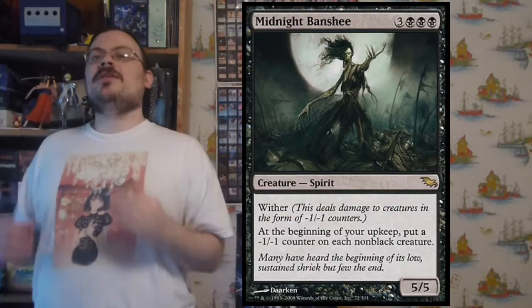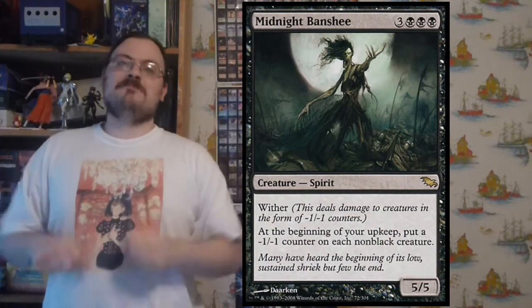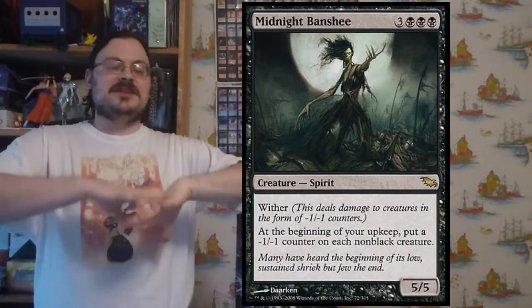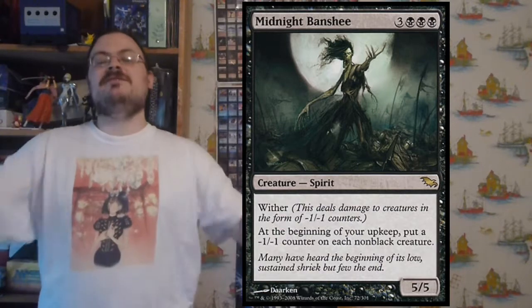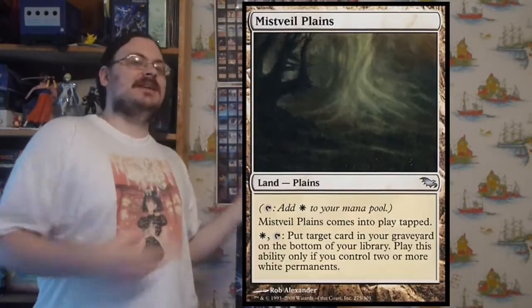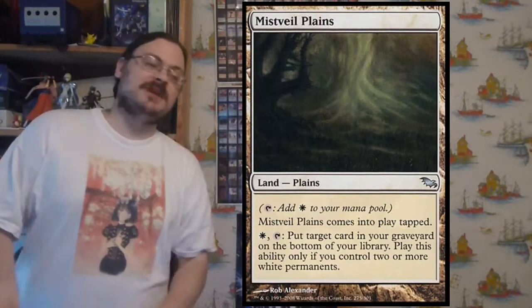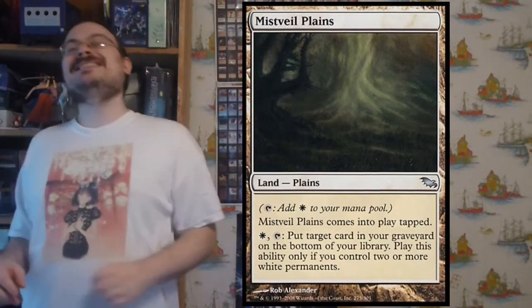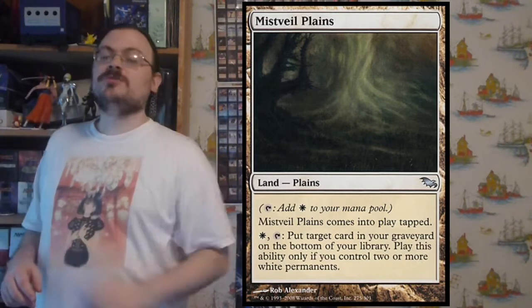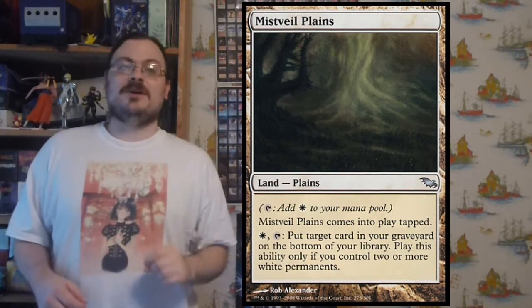Midnight Banshee has wither. At the beginning of your upkeep, put a minus one, minus one counter on each non-black creature. In a straight black deck, it destroys every non-black creature over time. Mist Veil Plains is a non-basic plains that comes into play tapped. Tap it for white mana, or for one white mana and tap it — if you control two or more white permanents, put target card from a graveyard on the bottom of its owner's library.